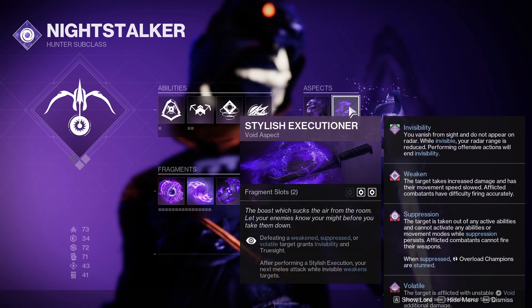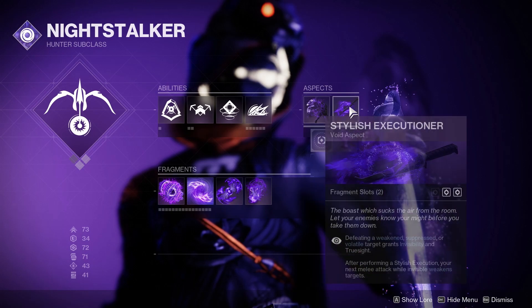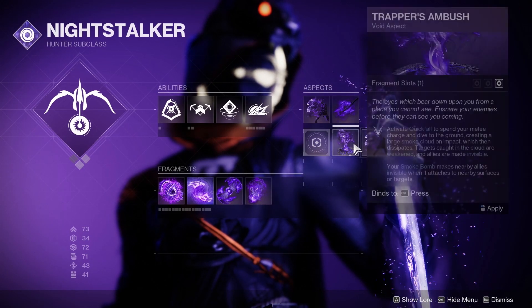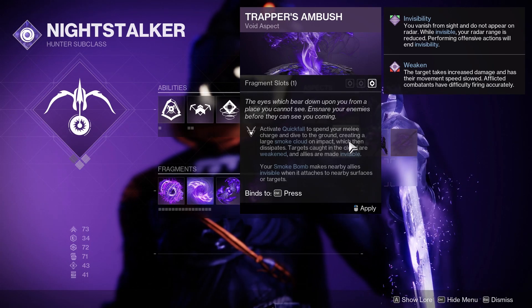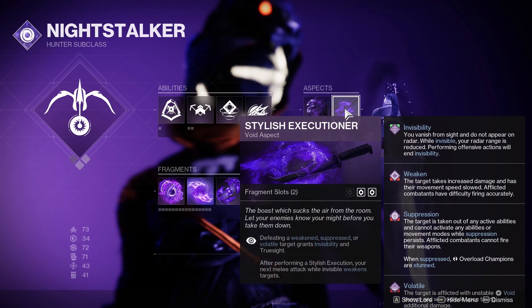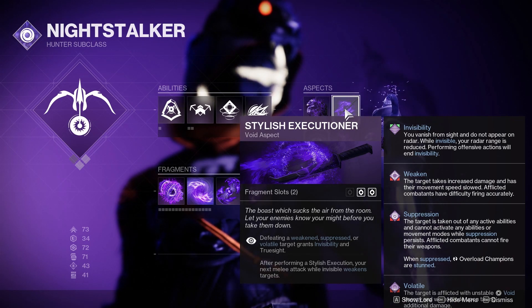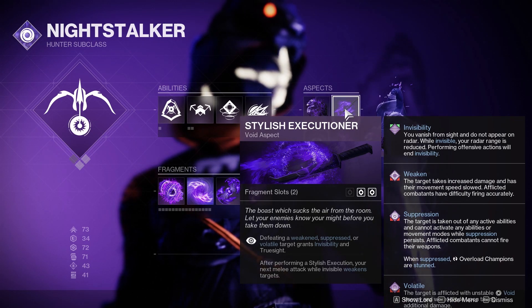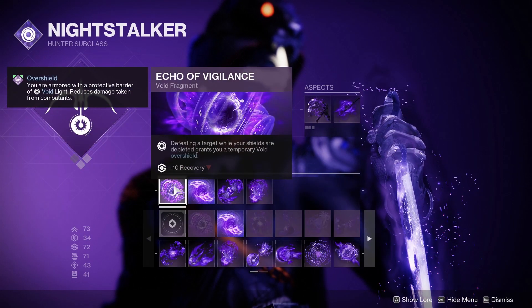Your aspects are going to be Vanishing Step and Stylish Executioner. With Vanishing Step, every time you dodge you go invisible. I prefer Stylish Executioner over Trapper's Ambush because while Trapper's Ambush makes you go invisible from your smoke bomb, with Stylish Executioner you're making people volatile, so when you kill them it actually gives you invisibility on top of giving you Truesight — so you can see people through walls. It's like a legal wall hack.